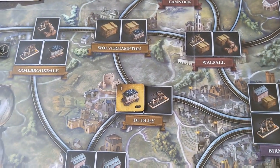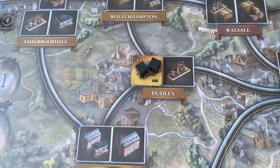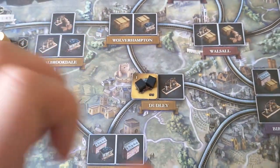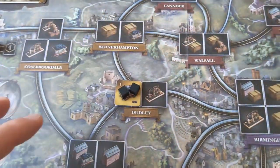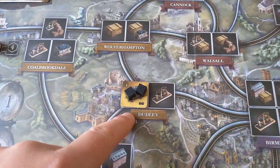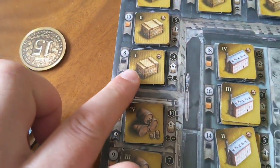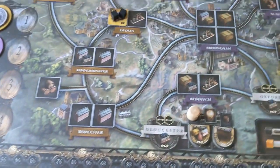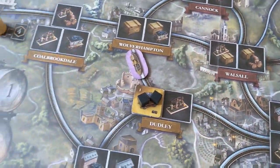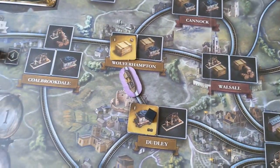When you place a coal mine, you automatically put two pieces of coal on it from the supply. What that means is that if you ever end up building in connecting cities and can trace your route back to your coal mine, then you can spend that coal as a resource. For example, if I wanted to build a level one crate here, not only would I have to spend the £8, but if I had a connection I could use that coal to pay for making that crate.